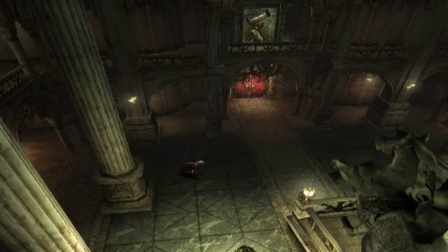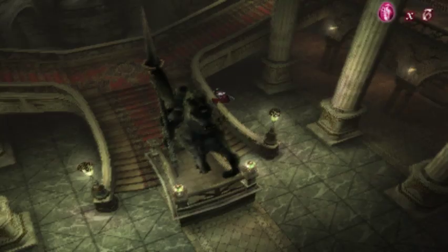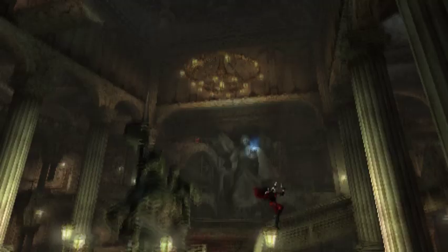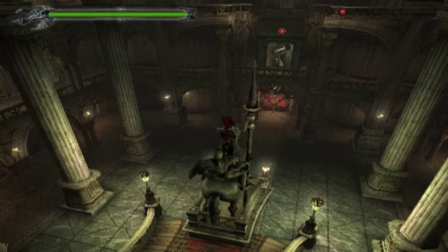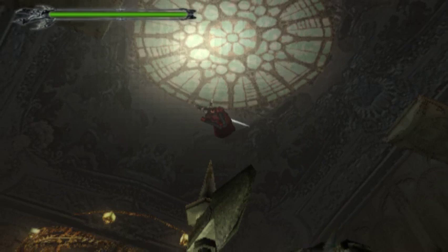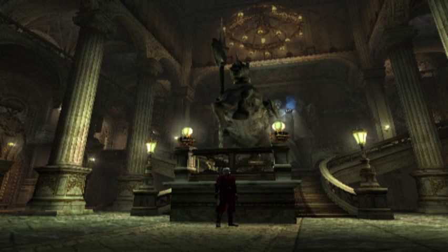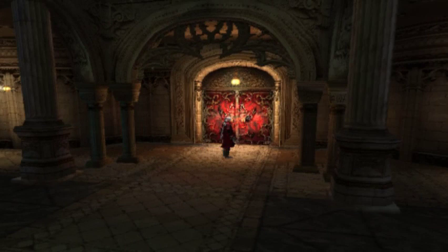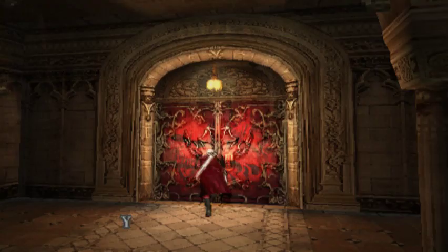Right here there is another door, but it's not sealed — it's just locked with a rusty key. We need a rusty key. Now, in this room there are exactly 45 red orbs, but I don't want to run around collecting all of them. Instead, there is a shortcut — a secret, a very good one. If you jump to some weird places, sometimes the game rewards you for that, and you get 100 orbs as opposed to 45. So it's a shortcut, and you also get more out of it.